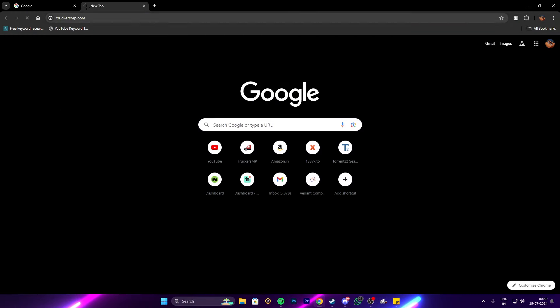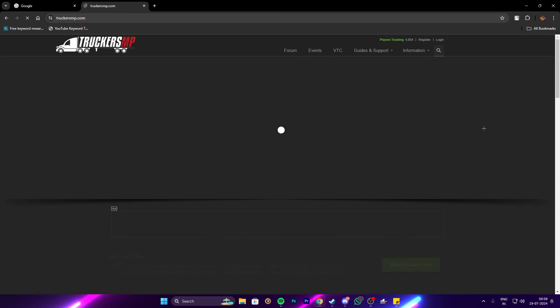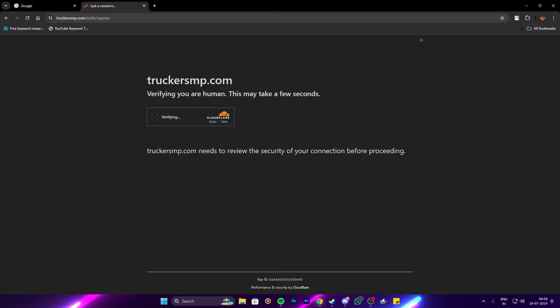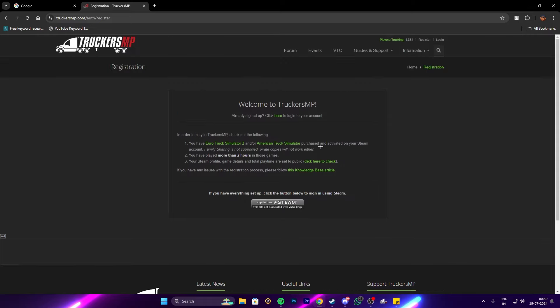Open up your favorite browser and search for TruckersMP. You have to register — click on Register. I've already signed in with my Steam account so I'm unable to register again. Remember: one Steam ID equals one TruckersMP ID. You can't create multiple TruckersMP accounts using one Steam ID.